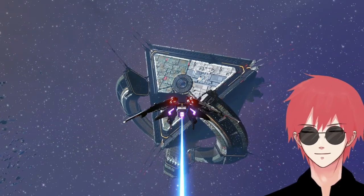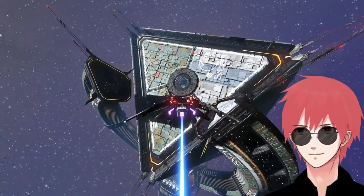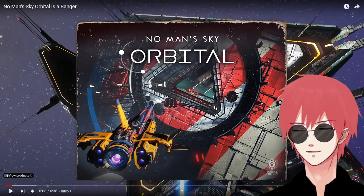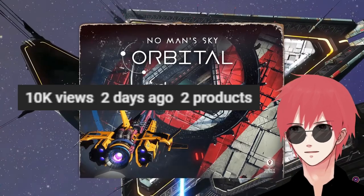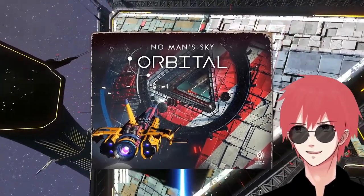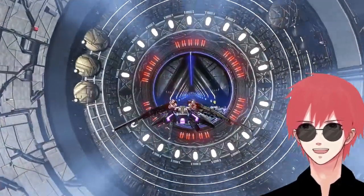Today the video talks about the latest free update to No Man's Sky — the Orbital update. It's been out for more than a week but it brings a major overhaul to the space stations. Space stations look very interesting now because they're all different from the outside and the inside.